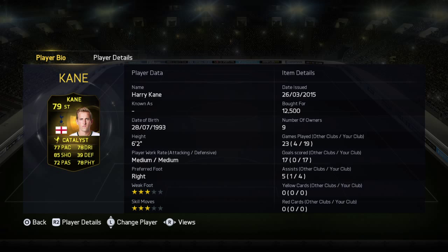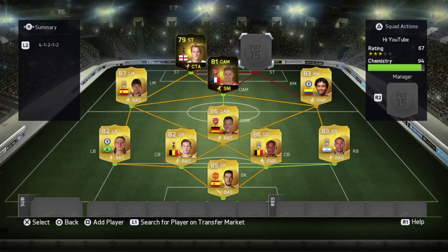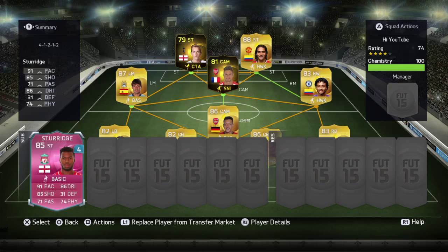The final player of the team is Radamel Falcao. I remember one day playing Division 2 with my cousin in a party, and in about 6 or 7 games I scored about 16 or 17 goals. I really recommend him — 3.4k, 4-star weak foot, 4-star skills, 86 shooting, decent pace, 81 dribbling. There's also a special player on the bench, Daniel Sturridge — 91 pace, 86 dribbling, 4-star skills. I recommend him too.